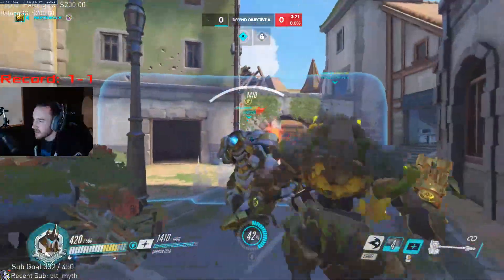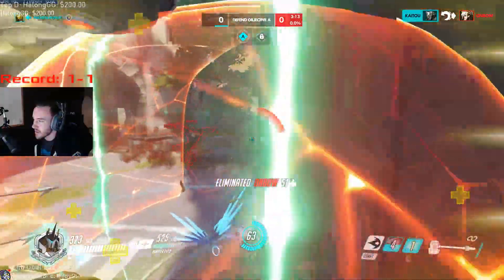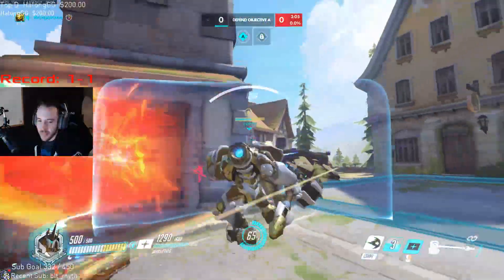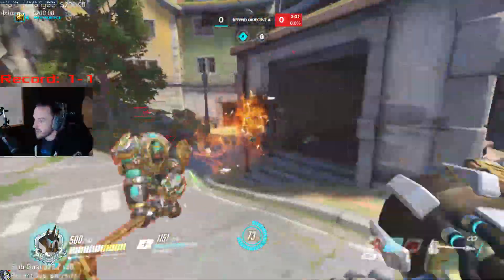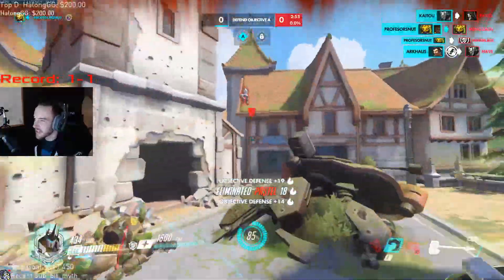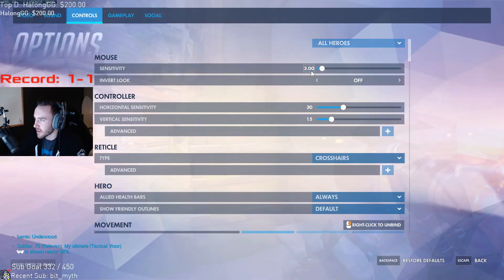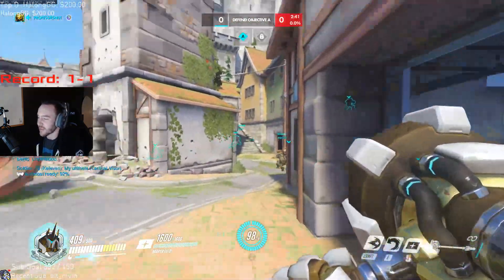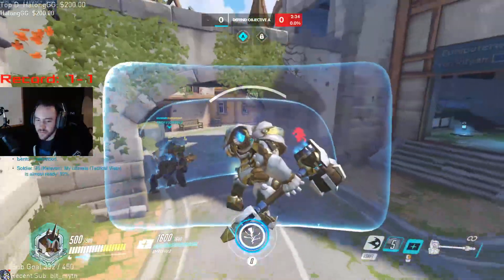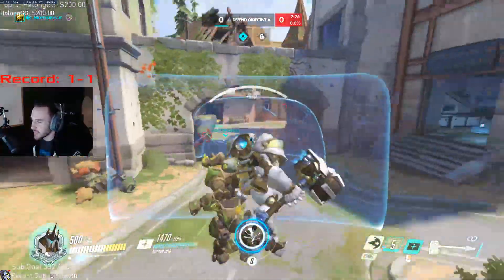Here we're just trying to get some fire strikes in, build up our ultimate, and then we're coming back to this corner. You want to play this corner here because you can use it as blanket cover, and if they want to engage on you they have to push past that corner, which puts them out of LOS of their healers. I saw the enemy Reinhardt going for a shatter, so I blocked it — pretty easy. Whenever Reinhardts go for those really fast aggressive plays, jumping past their team and leaving them out to dry, you kind of know they want to try a shatter or a pin. So as long as you're paying attention to that, you can always know what they're trying to do and block it. Always pay attention to the enemy Reinhardt's movements — if they're doing something out of the ordinary, they're going to be trying something.